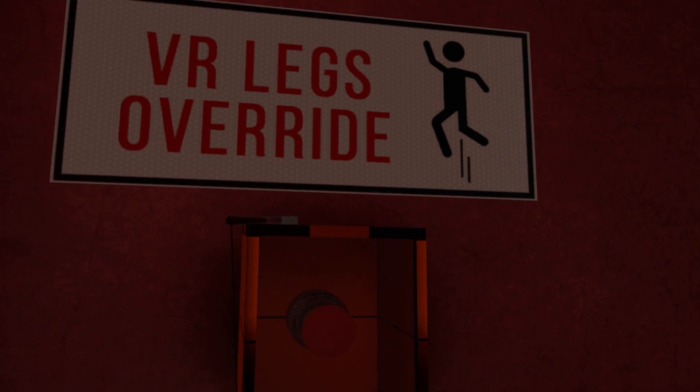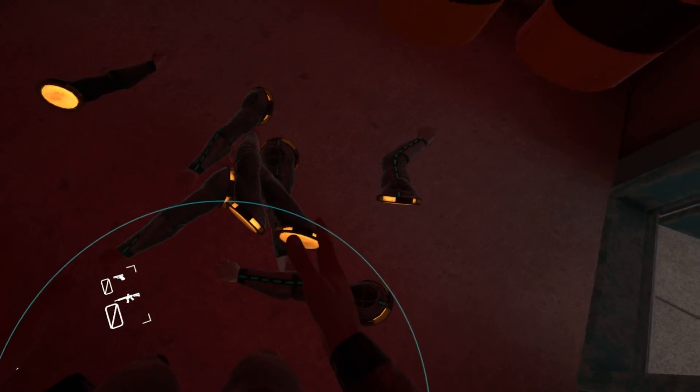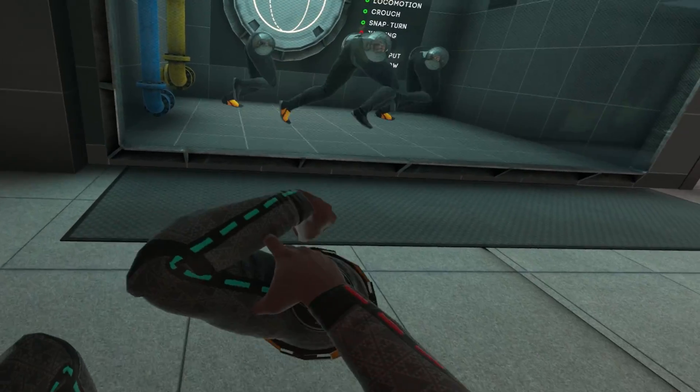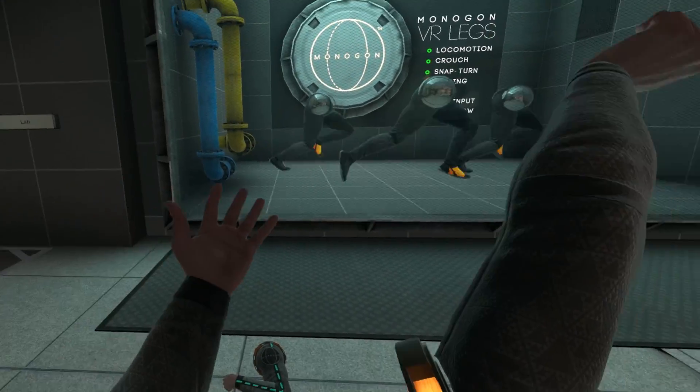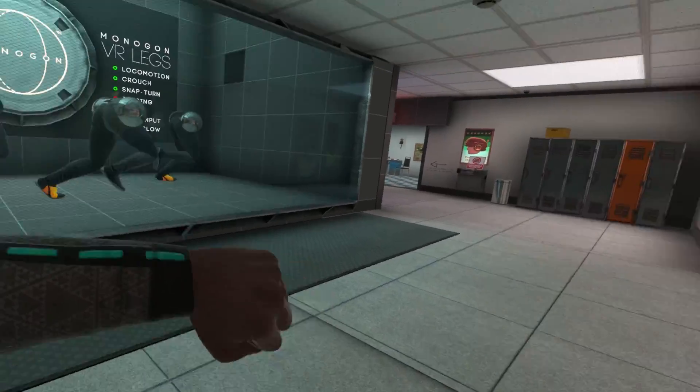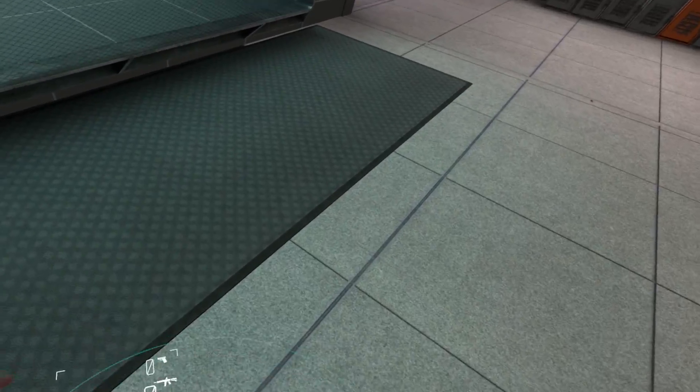Wait — VR legs override. Grab our hammer and press the button. What's that? Oh my gosh! Okay, those aren't legs — these are arms. Can I keep one of these and smack people with it? But I got my own arms right here. This might be a good weapon. I'm going to put this in my backpack. Oh, I can't.